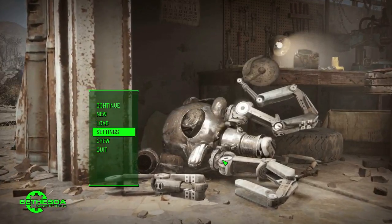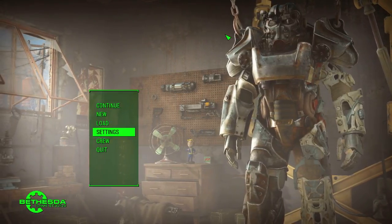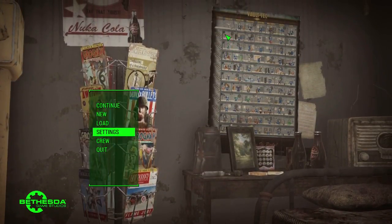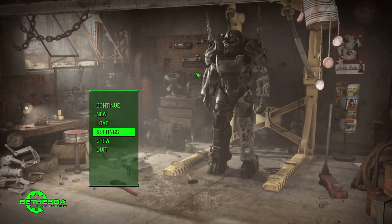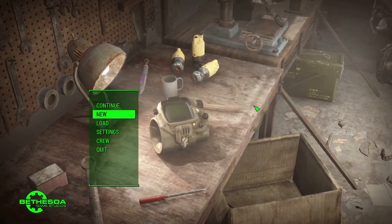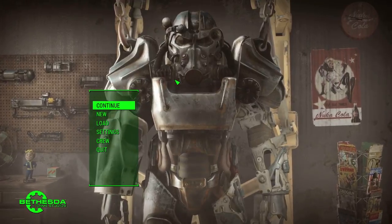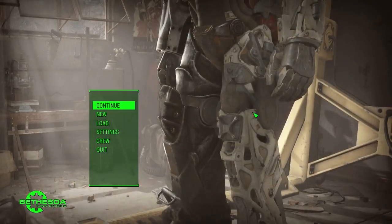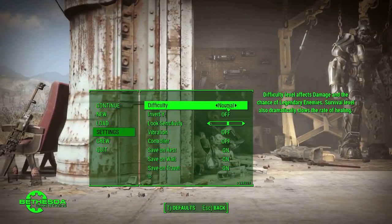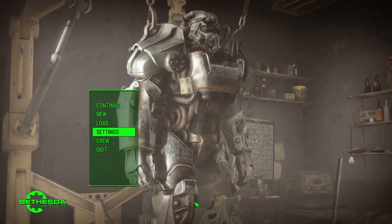Hello and welcome everyone to the latest let's play — a real emotional let's play — and this will be a let's play of Fallout 4. This is going to be real emotional. Just look at that beautiful power armor, the Pip-Boy, and that coffee mug — which I have mine, but it is empty so I will have to refill that. Let's get started. Subtitles are on for those who don't like listening to me talk. This will be on survival mode, the only way to play Fallout.